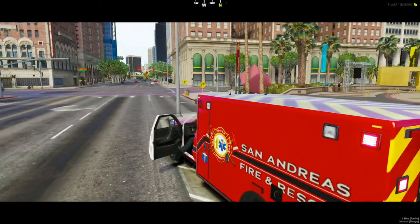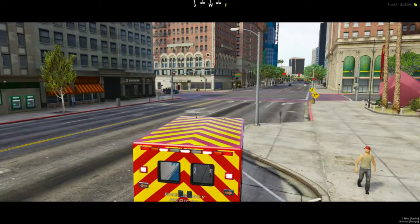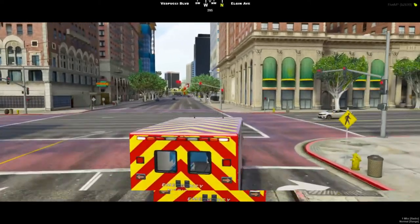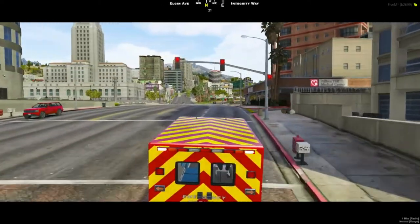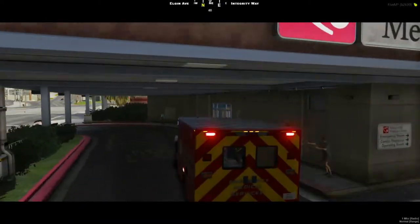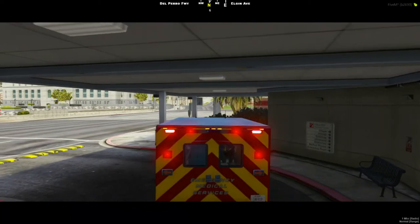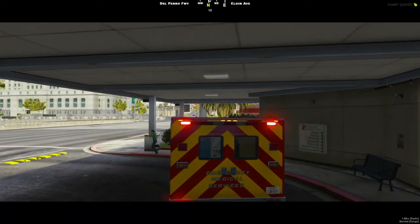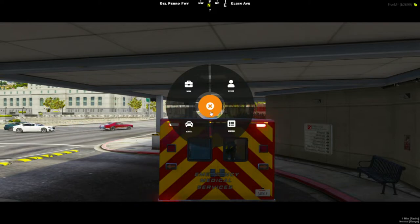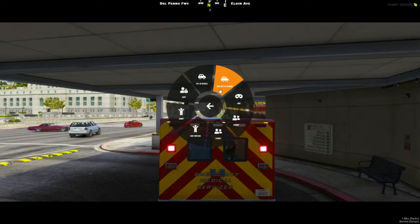Now we're going to head to Pillbox. As we come up to Pillbox, the quickest way to get the patient out is to use your F1 option menu, citizen, interaction, take out of vehicle.